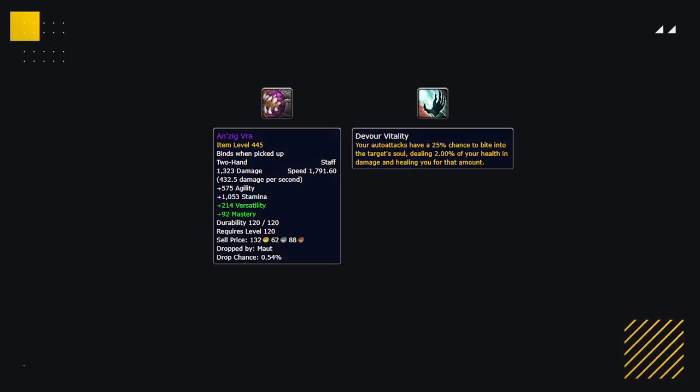The only other essential gear you need is the Staff from the new raid. It gives a chunk of extra damage and healing — around 8–10% extra — as well as having the ideal stats, making it a staff you definitely want to have.